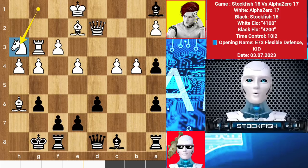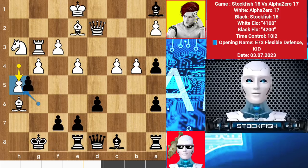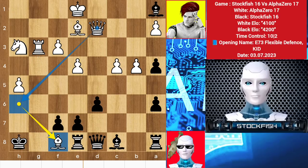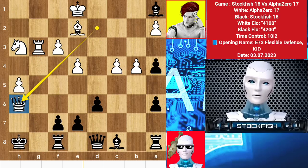Knight h3, rook e8, h5. If you take the pawn then after takes you have to move the king, bishop f8, and this is coming — takes, and it will be a checkmate. So back to the position.